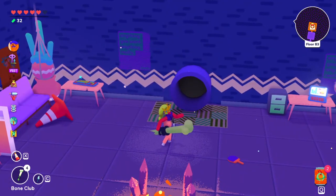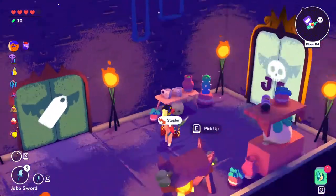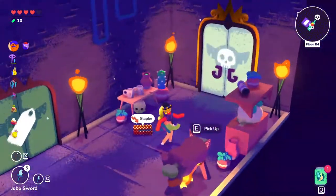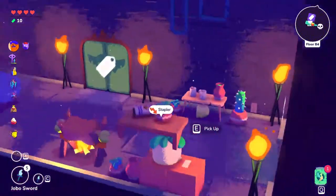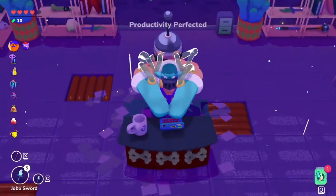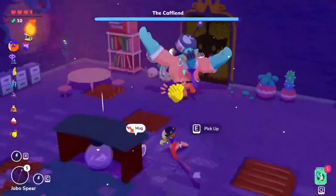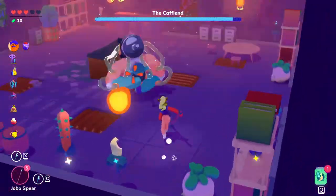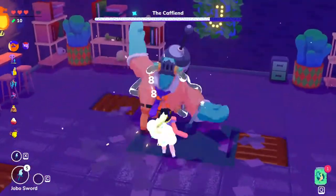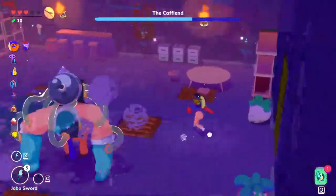I was able to get to basement floor four with four lives. The game didn't allow me to go down before, so I had to redo it, but now I'm ready. I'll show you how to defeat the boss — he's pretty easy if you have more than three lives. What you need is a sphere, so you can attack him from a far distance.